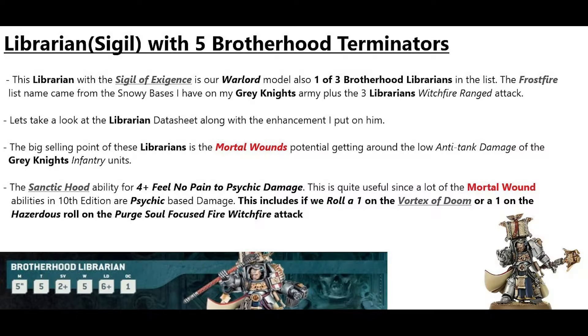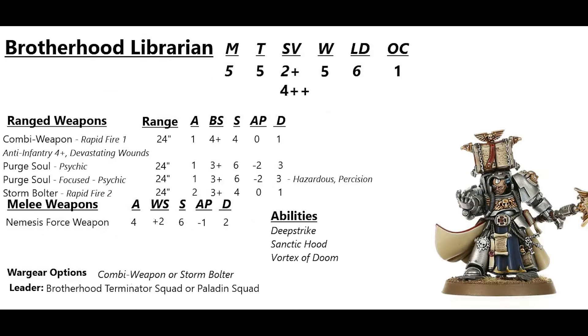The Librarian with the Sigil of Exigence is our warlord — one of the three Brotherhood Librarians. The Brotherhood Librarian has Movement 5, Toughness 5, a 2+ save with a 4+ invulnerable, 5 wounds, Leadership 6, and OC 1. The combi weapon gives us anti-infantry 4+, which is the key reason for taking it. Then the psychic attack, Purge Soul, which can be made a focused attack — making it hazardous and precision. The melee weapon is a Nemesis Force weapon, though at AP1 instead of the AP2 found on every other Nemesis Force weapon in the army.